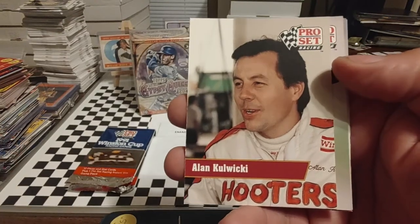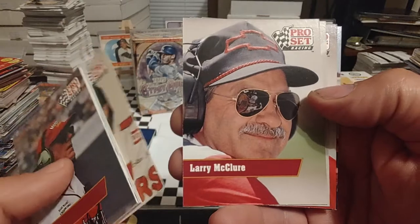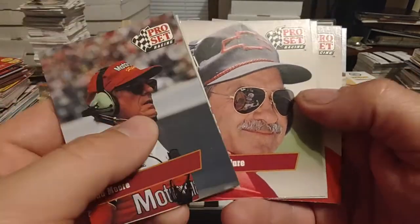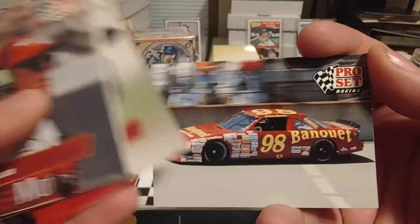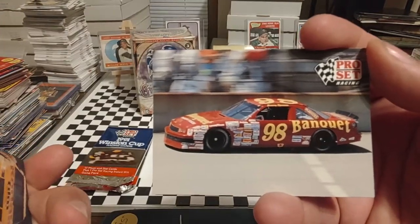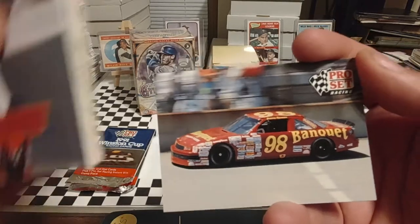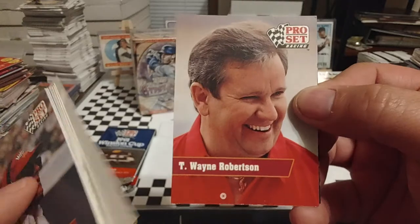There's Alan Kulwicki, who had become the 1992 Cup Series champion. Larry McClure, former owner of the number four car that was driven to several victories by Ernie Irvan and Sterling Marlin, and won by Bobby Hamilton. Jimmy Spencer — this was Travis Carter's team. His team was always plagued with financial issues, it seemed like.